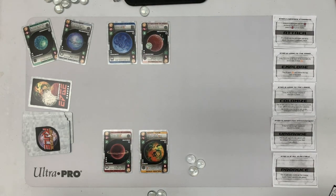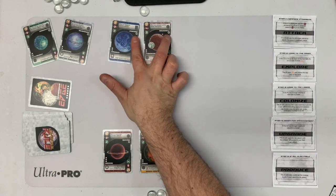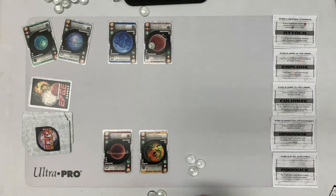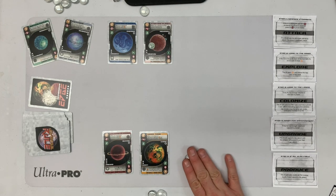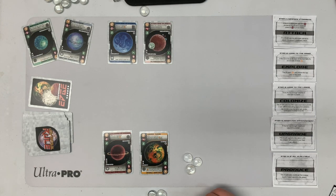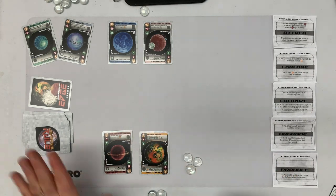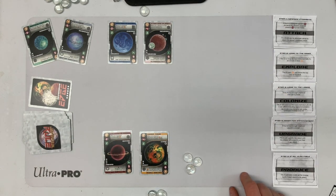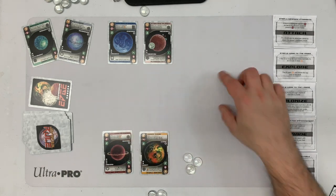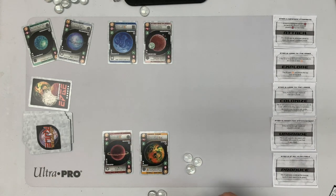Quick check on where we're at: two points each — we're tied. Nobody has enough credits to count as points, so it's a tied game. The game ends when the deck runs out, or either the AI or I get to five planets in play. I have to be careful because they're going to get cards fast, and I need to make sure I'm ahead.